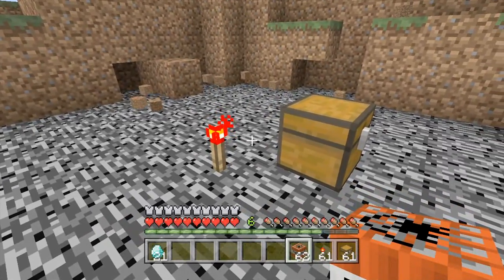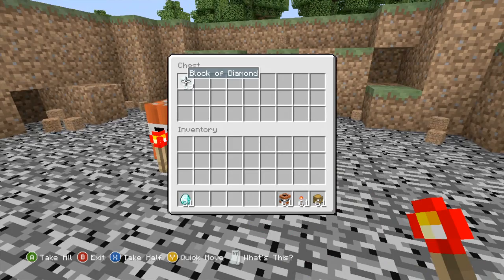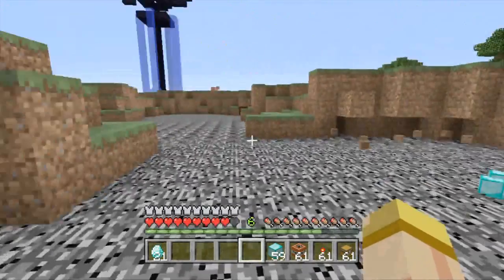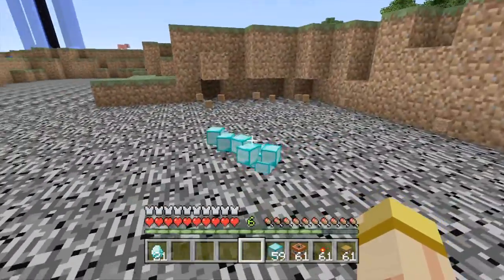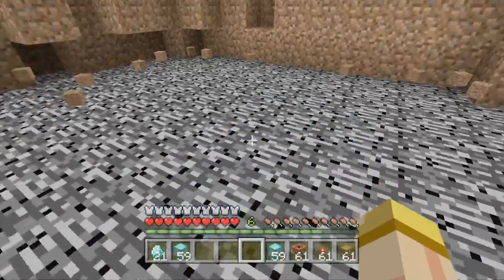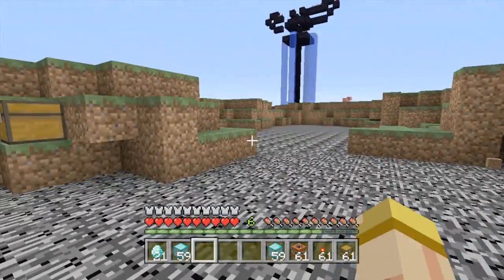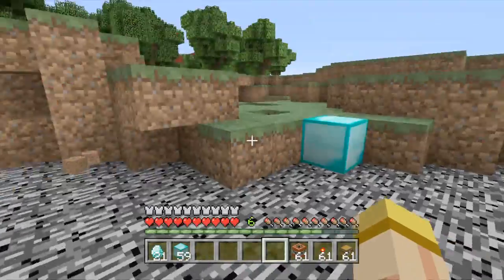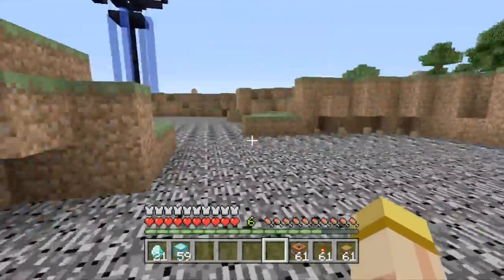What's really cool about this glitch is it works with however many items you put in there. We have 50-something in there, we do the exact same thing, hit Y, and now we have 59 times 2 — about 118. Just remember you can't place the fake one down or they'll all disappear.